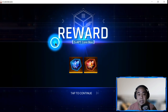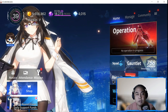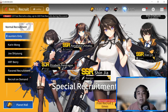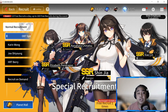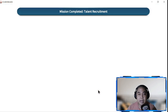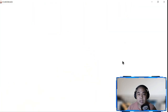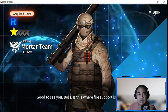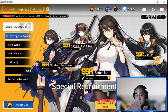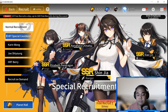Next would be your Recruit. Right now for the Southeast Asian events we have some free recruits - you actually have two. Recruit on demand is one, just have to recruit once and see who you got. This banner has about 11 days left if you can see on the lower right-hand side, so let's do a 10-pull for this one.